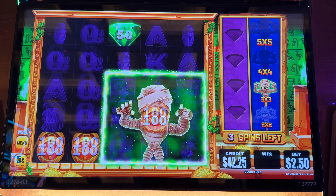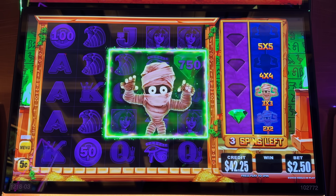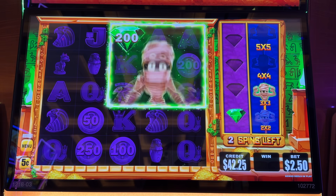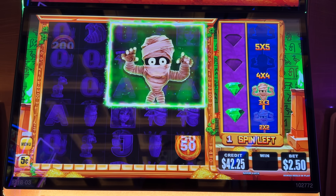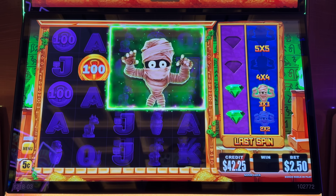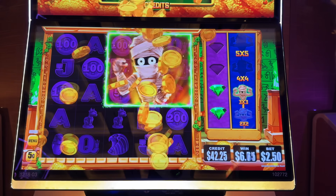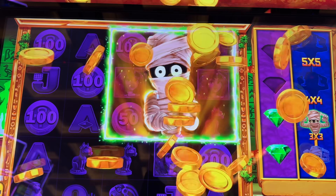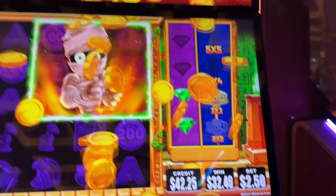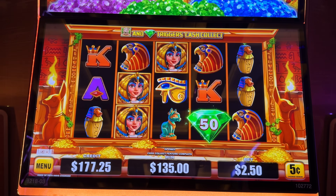It's a minor — just missed that under $50 minor. Don't scare me like that. There it is, emeralds! We got to stay in the bonus with the emerald. We need more — you need two. The 10 was 50. There we go, and the art claps from the mummy — very enthusiastic. There's our cash collect win: $135!